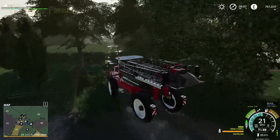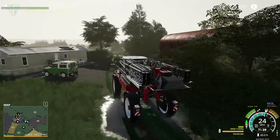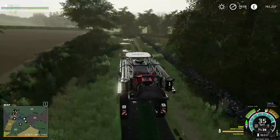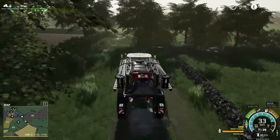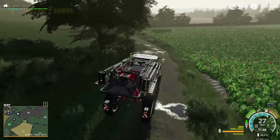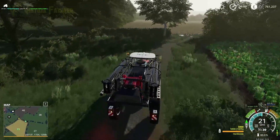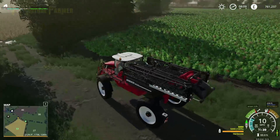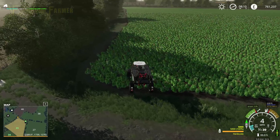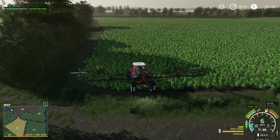We're going to go and do some planting after this. The two other fields that I need planting are both already cultivated, so they're ready for us to do that. So let's start with the headland and then work my way in. You can see - look at all those weeds! So let's unfold this. There we go.